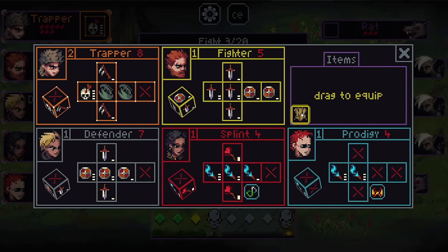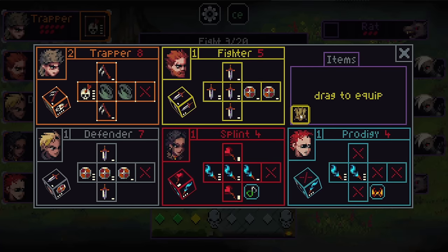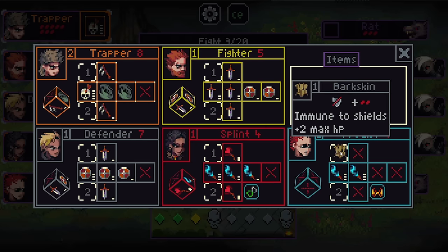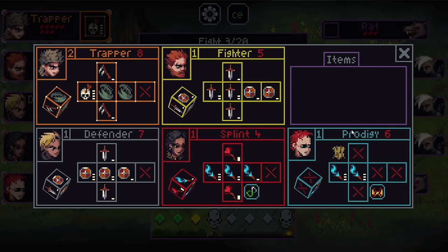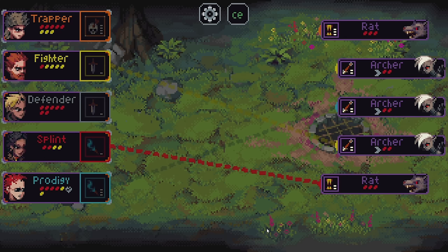Let's put it on Prodigy. You have two slots where you can equip items. There we go — so now they have six HP. We just can't put shields on them, which is a little worrying.